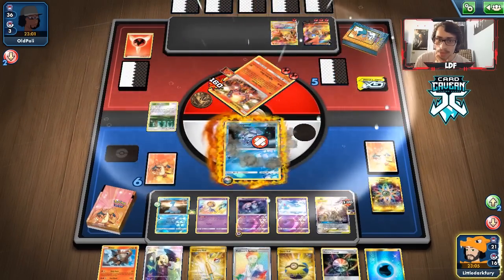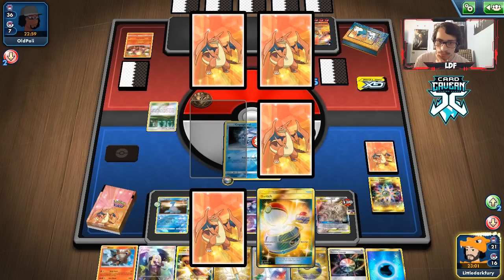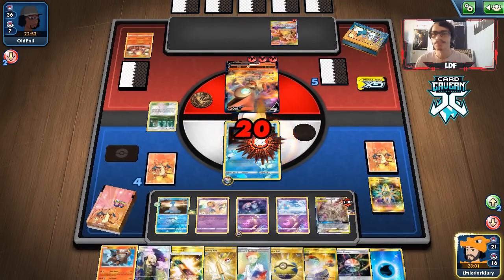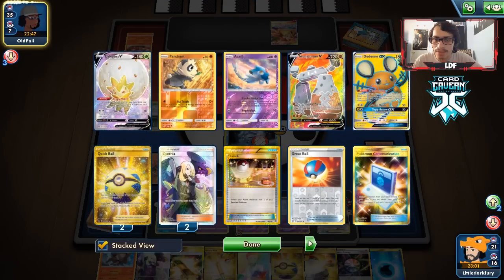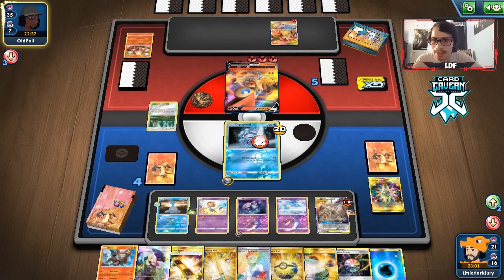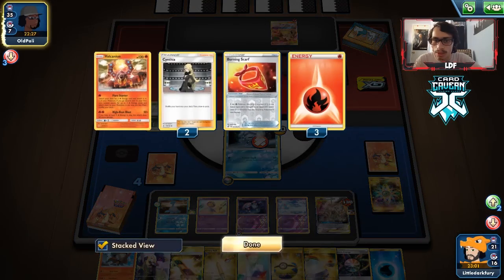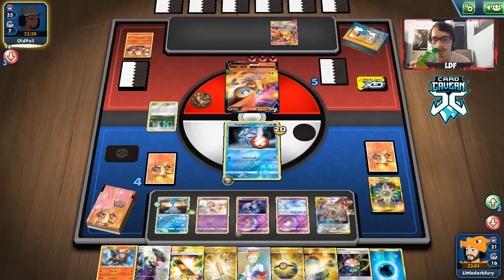We take the knockout and win. 50 base damage with Vitality Band plus 30 from ADP is 80, doubled to 160, doubled again to 320 — hitting for 320 damage. That's the sweet spot for this deck around 50-40 damage before modifiers. ADP didn't even die this game, which made things easier. We briefly consider whether Island Challenge Amulet could be worth adding so ADP doesn't give up two prizes — that might actually be a good call in this deck.